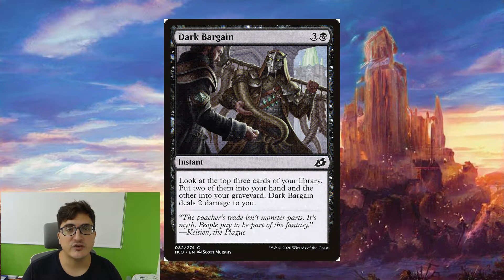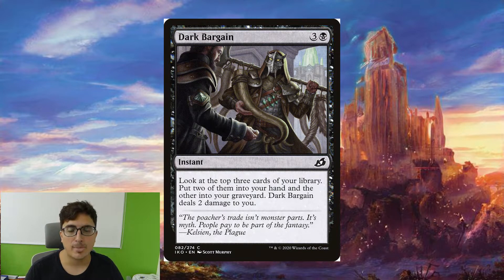Dark Bargain is really nice for filtering through our deck. We're going to get to put some cards in the graveyard which we can then reuse, and we're also going to draw two cards and lose two life. Pretty good card overall. Dark Ritual is a staple in this kind of deck because it's going to let us get some mana, and then it's even reusable late when we kill something. Fantastic card for having some big turns.